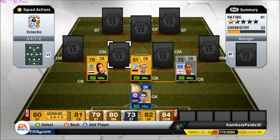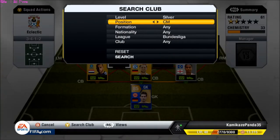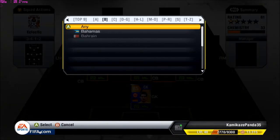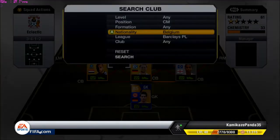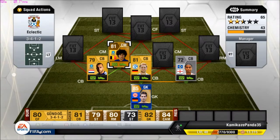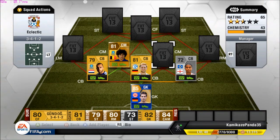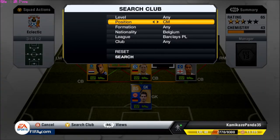The first center midfield we'll go with is from the BPL and from Belgium — you can probably guess who it is — Fellaini. This guy is an absolute monster for me. He has pretty good pace, also very good defending and very good heading for a nice holding midfielder. The high defensive work rates also seem to help him out and help out this 3-in-the-back defense we have going on.